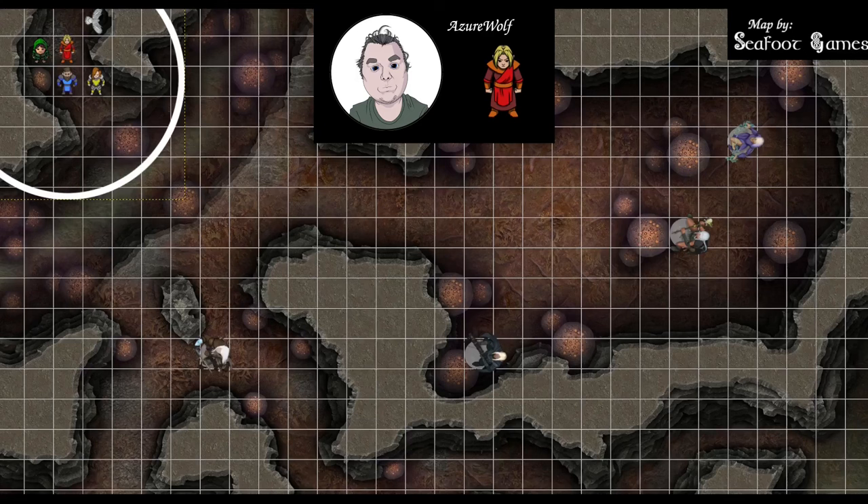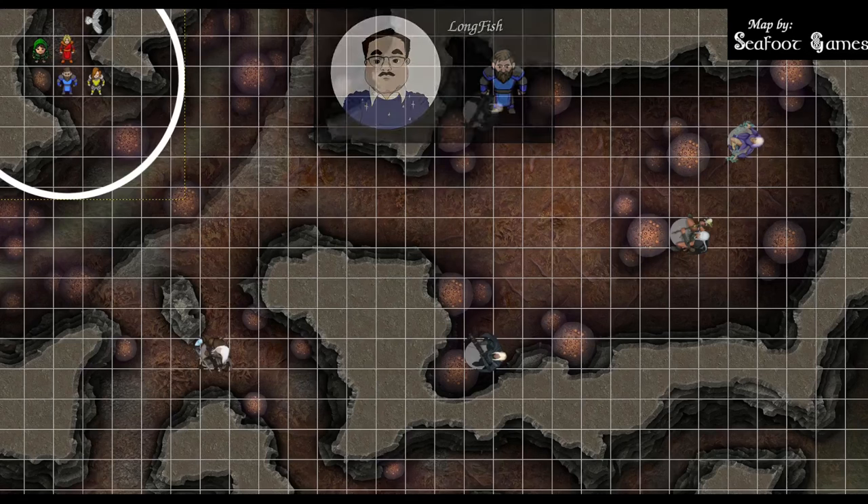In my hand is the Wand of the War Mage. Currently at 118 out of 138 hit points. I have three level one, three level two, one level three, two level four, two level five, one level seven spell slot remaining. I have both charges of my Channel Divinity, the Staff of the Python, and the Shield plus two.